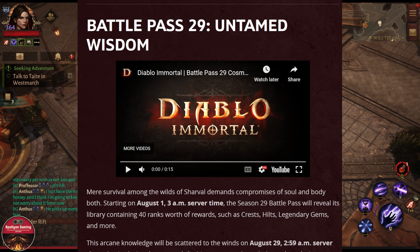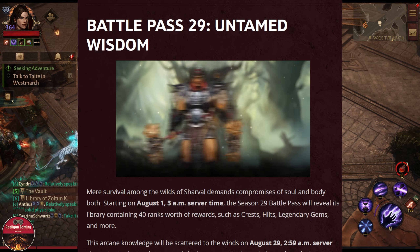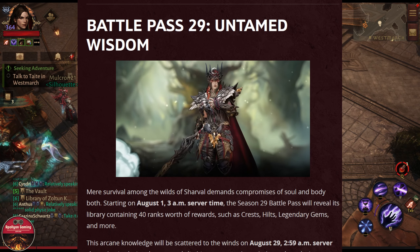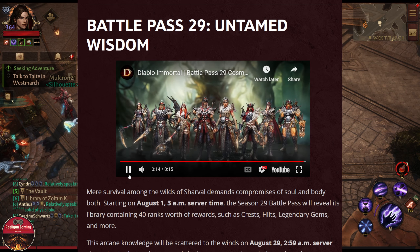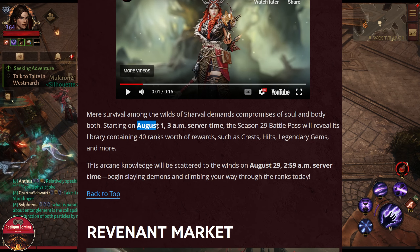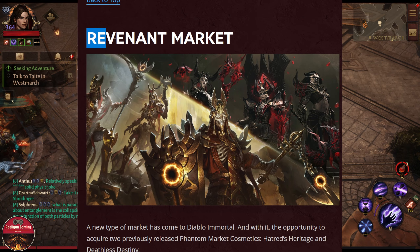Going down, we have our first look at the new Battle Pass 29 — let's check it out. It includes Barbarian, Wizard, Tempest, Monk, Demon Hunter, Crusader, Necromancer, and at the end the Blood Knight. Battle Pass 29 will be starting from August 1st.